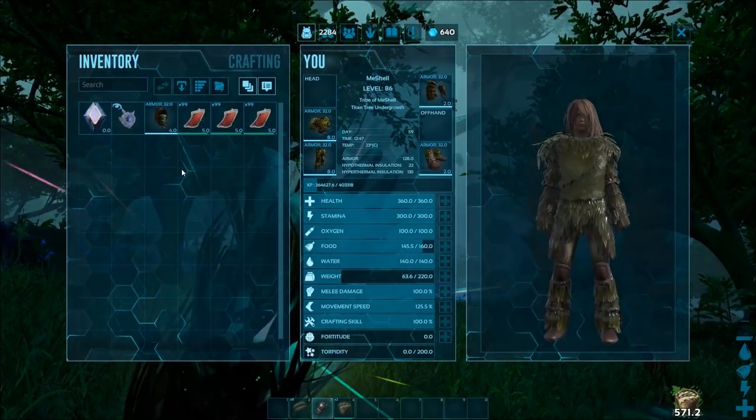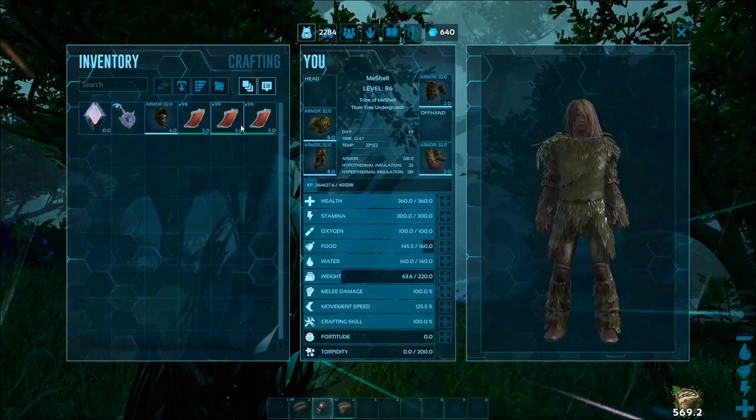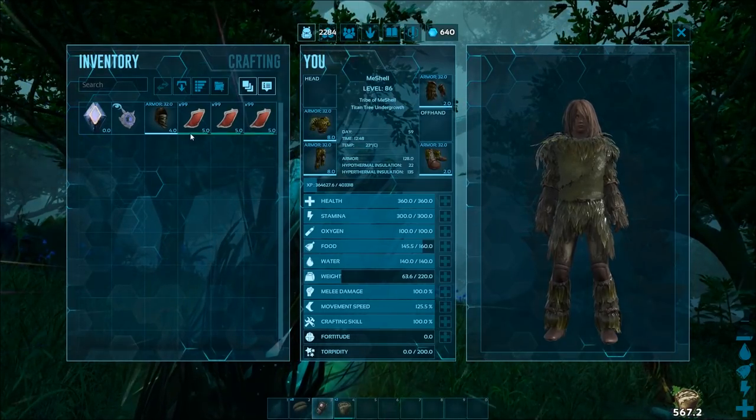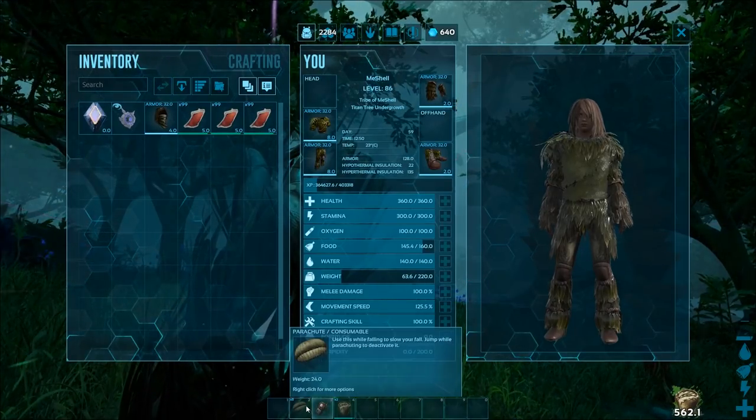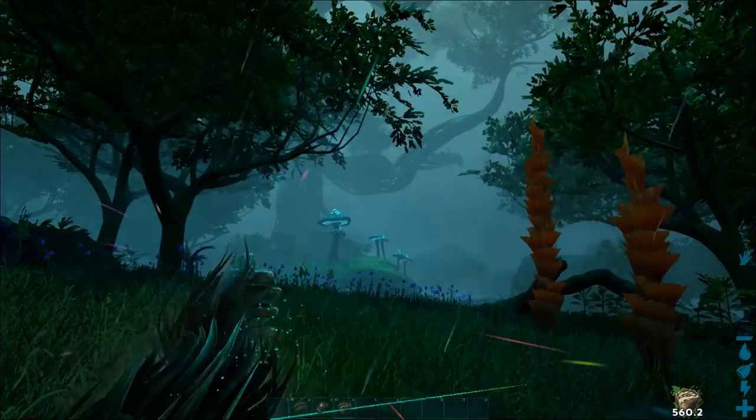Looking in my inventory, I have the usual blood packs — enough in case I come across a level 150. I also have ghillie armor on, bug repellent equipped, my GPS, and parachutes in case things go bad.